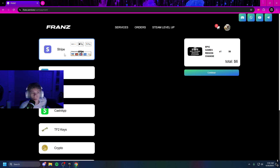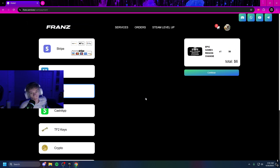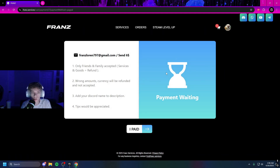Go to the cart and then proceed to checkout. Once you click Proceed to Checkout, choose whichever payment method you would like to use. Today we're going to go with PayPal because it's pretty easy. Here is the PayPal that I'll actually be sending to. I'm going to take my phone out and go ahead and pay this PayPal account right now the $6. Make sure you send it as Friends and Family — it will not be accepted as Goods and Services, and sending the wrong amount will also result in an automatic refund.